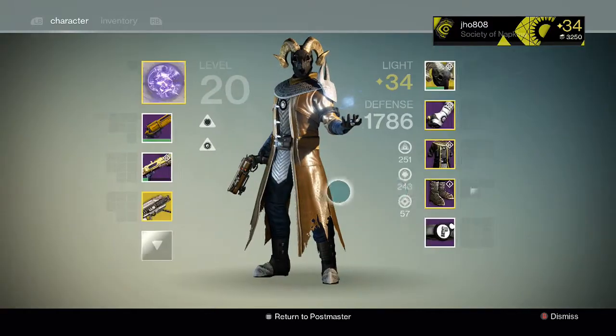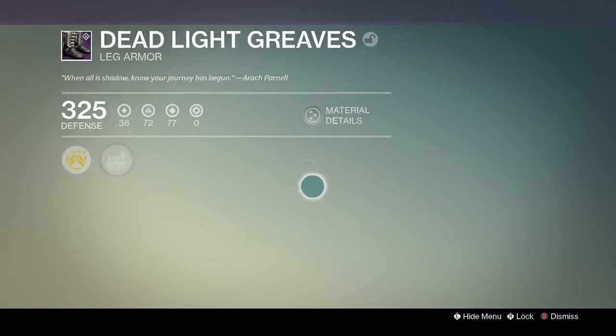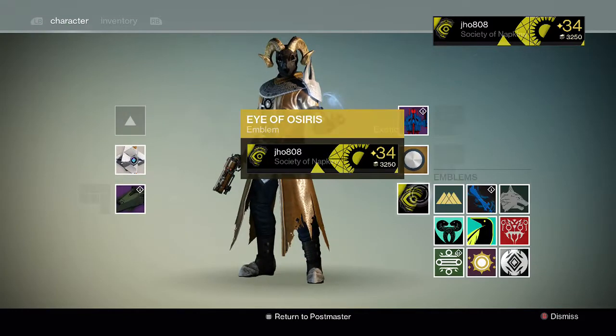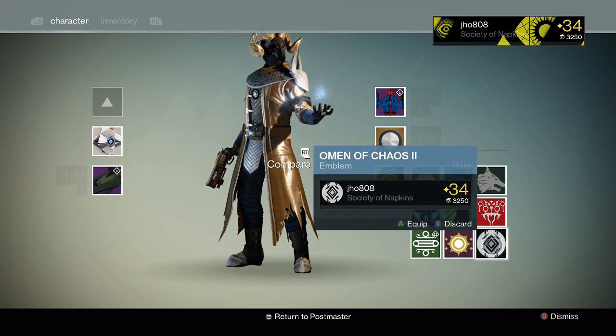For the boots, we got Warlock boots — carries ammo for scout rifles. Pretty generic, I don't know if I'm going to keep that or not. And then we got the emblem, this Omen of Chaos, which looks pretty cool actually.